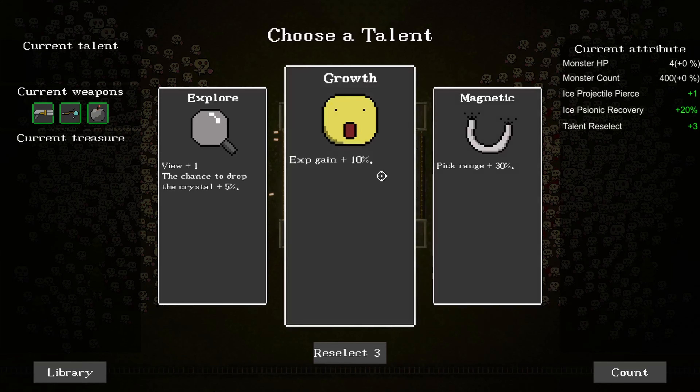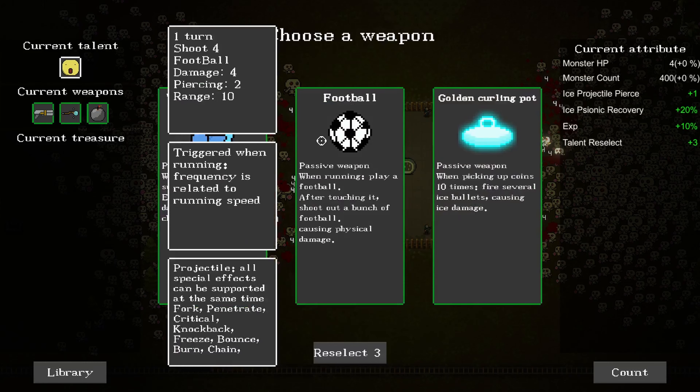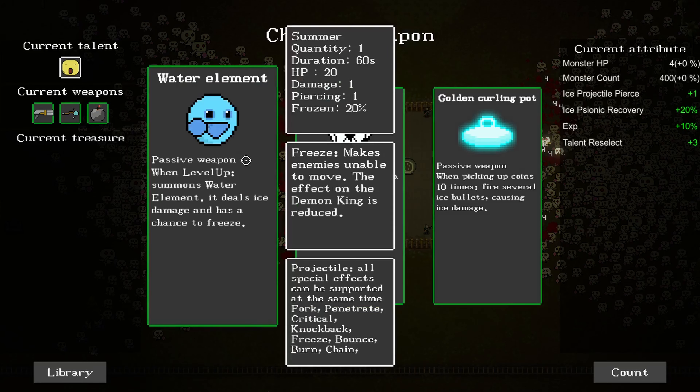Magnetic pickup range up, experience gain up, experience gain at the beginning. I'm leveling up a lot here very, very quickly. I'm assuming that will not happen as much as I go along.